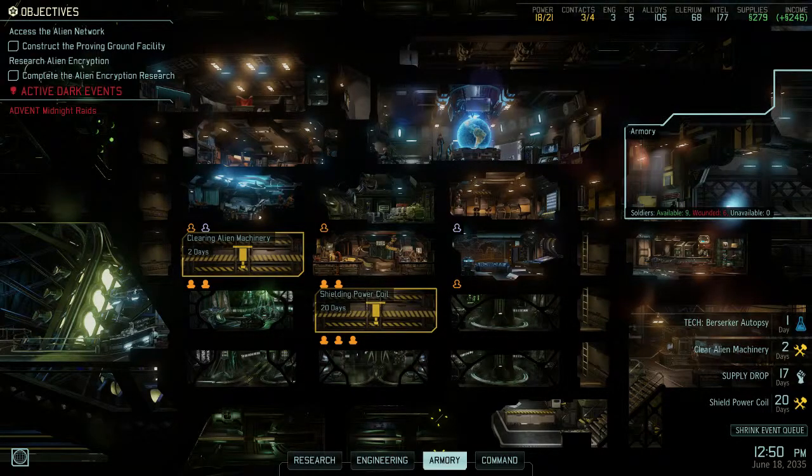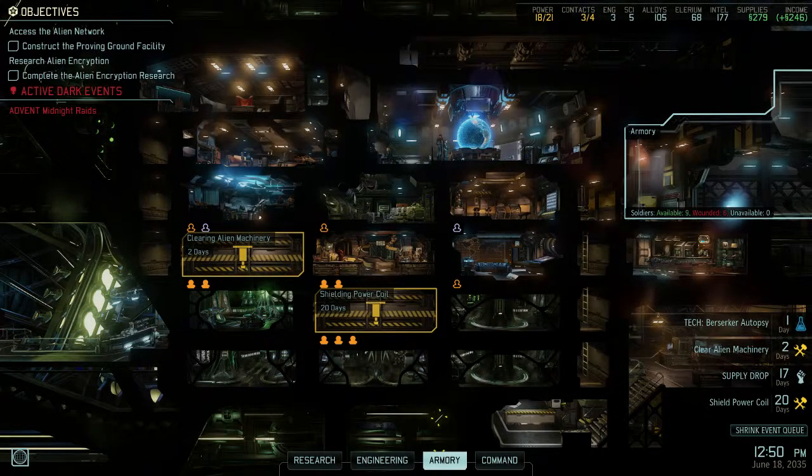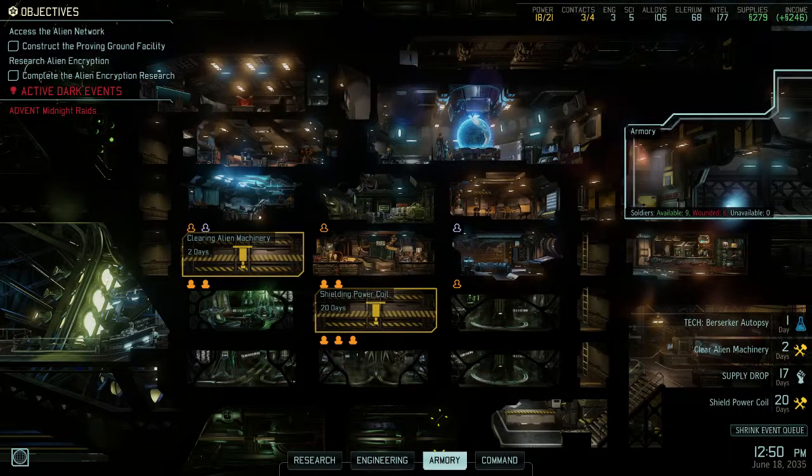There are two things they can do: they need to either extend the timers, or on those timed guerrilla op missions, give you the option to leave without having to kill all the aliens. Because if you leave without killing all the aliens you get a mission fail, which I don't understand. You should get a mission successful but maybe only half the loot, or just a small drawback for leaving early. The reason you stay is to secure all the loot, but the objective is to do the objective - you shouldn't fail if you complete it and leave.